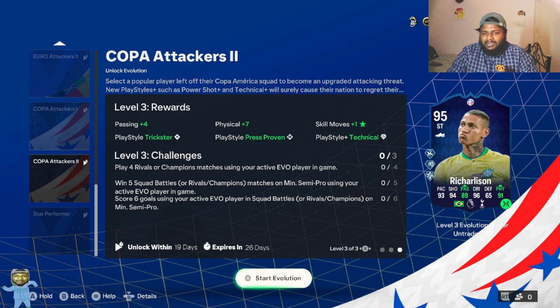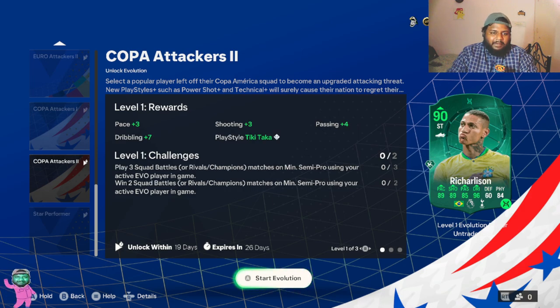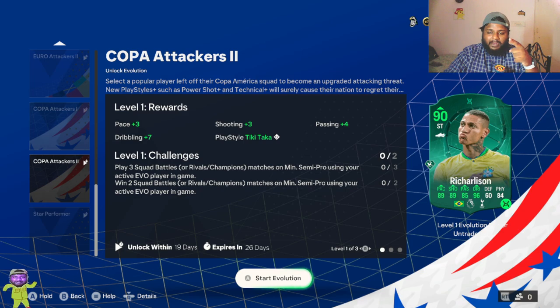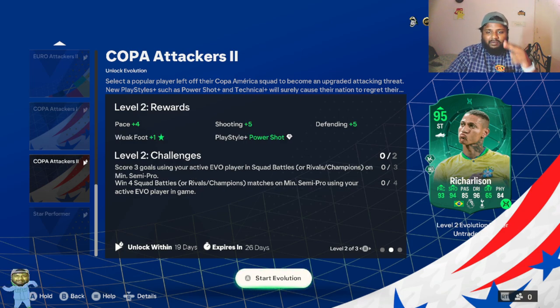For this evolution there are three levels with the same objectives structure. For level one, you have to play three squad battles and win two of them while having the player in your team. You start the evolution, take the evolution-in-progress card, and play it at the correct position. Completing level one gives you plus three pace, plus three shooting, plus four passing, plus seven dribbling, and the Tiki-Taka play style.